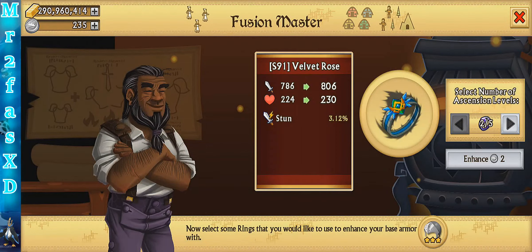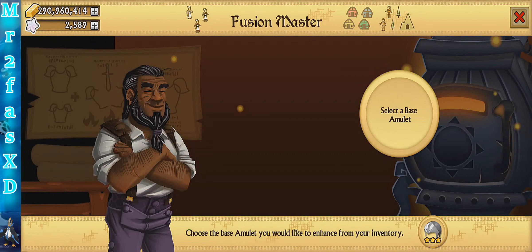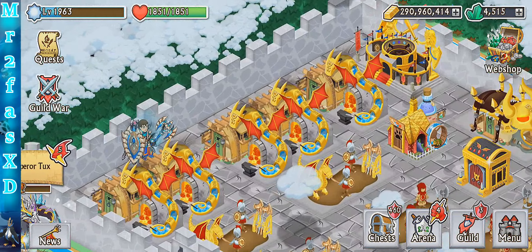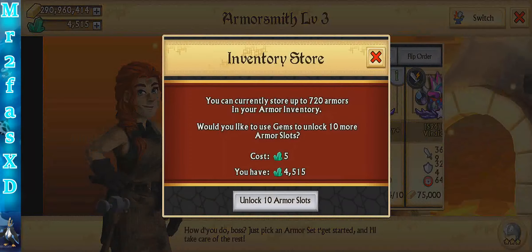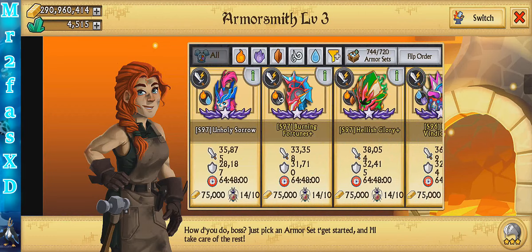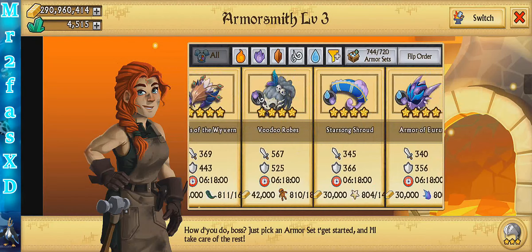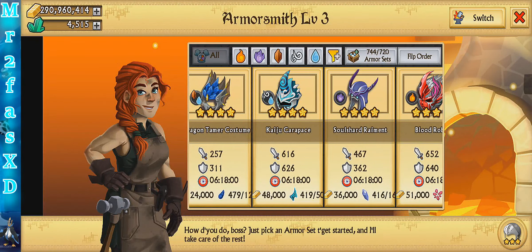There was someone in the Imperial chat that just had hundreds and hundreds of fusion boosts — I think they had like maybe a hundred epic fusion boosts. And they had like hundreds of amulets and hundreds of rings. I'm like, where do they get all this? I think it's because they don't enhance any armor, they only enhance the elite armor, which makes sense.